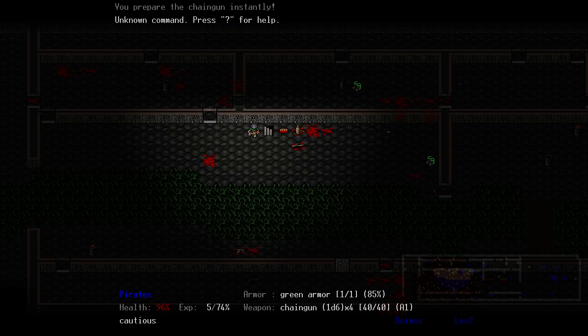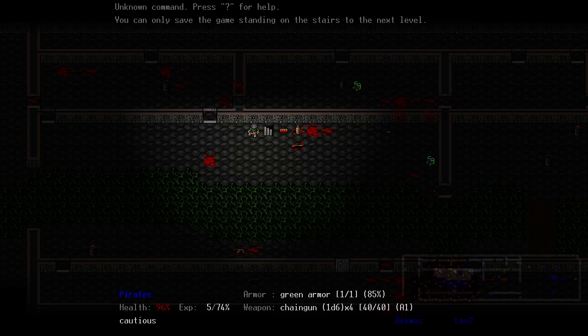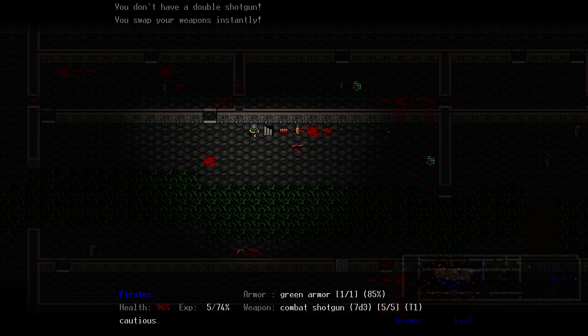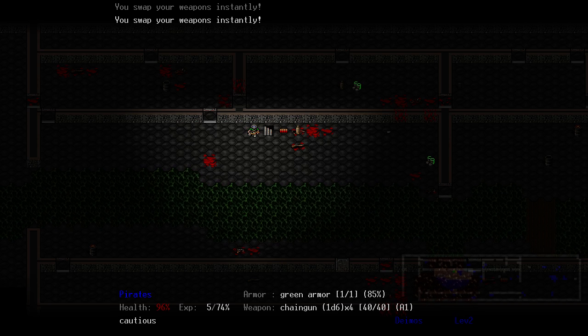We've killed 222 out of 226 enemies total, so my guess is the next level will have another boss thing. There's only four enemies left. Current chance to hit at point blank is 84% — that's not great. With a shotgun it's 50% at point blank — that's pretty bad. Hopefully we'll level up too. Thanks for watching folks — let me know what you think, if you'd like to see some regular Doom, Brutal Doom, more Pirate Doom, or whatever. I'll see you guys next episode, bye.